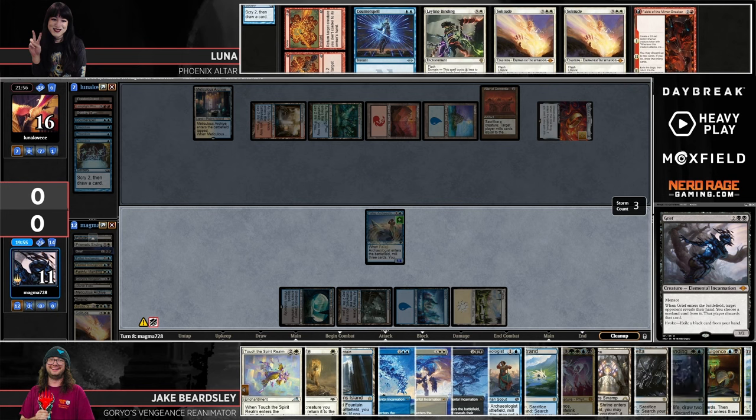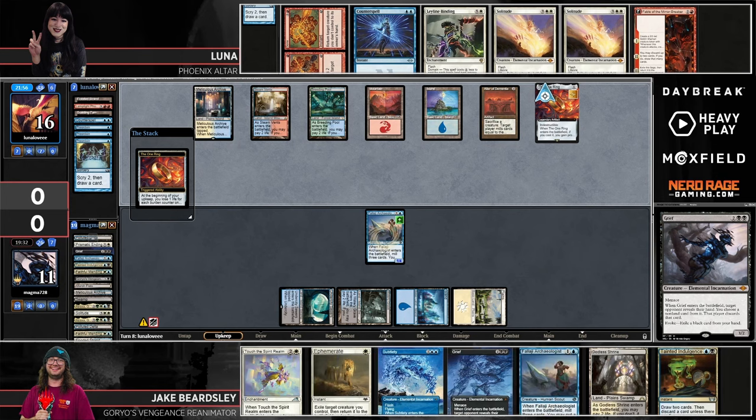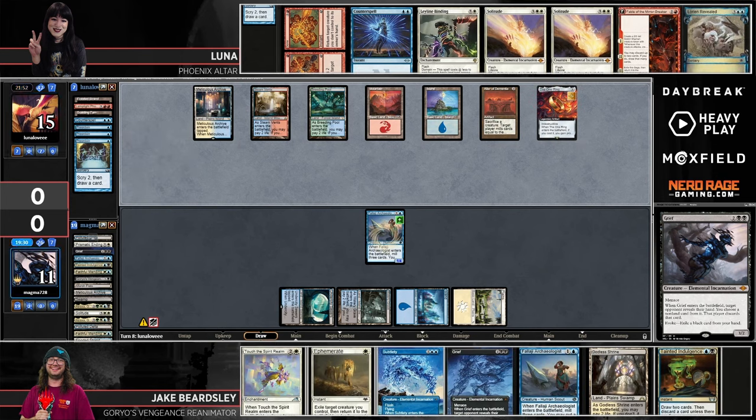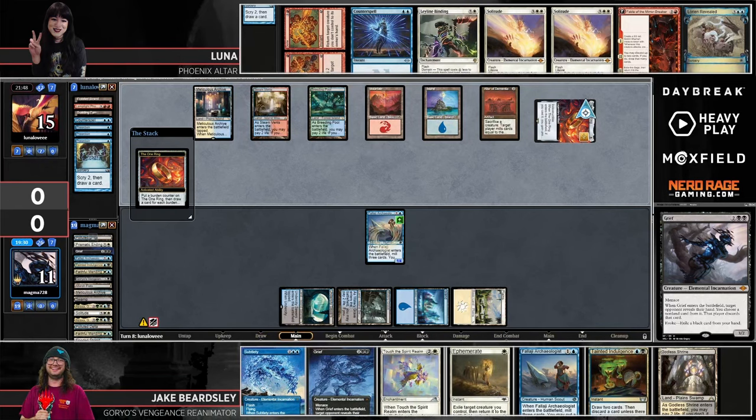Solitude comes down to exile Gristlebrand, giving Jake a little more life to play with. It looks like he chose to respect Solitude and not go for the Ephemerate on that turn. Luna's going to see a lot of new cards in the next turn or two. Looking for another Phoenix is the best thing that can happen. Lorian revealed — not quite it — but she's going to see a couple more with the Wandering.